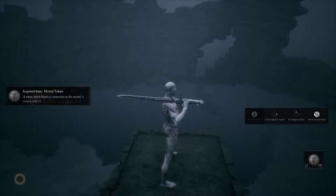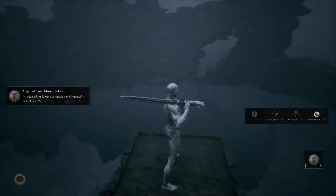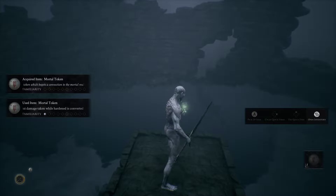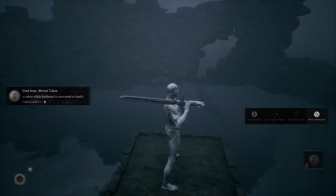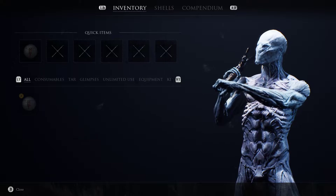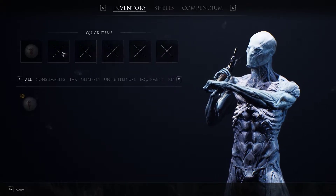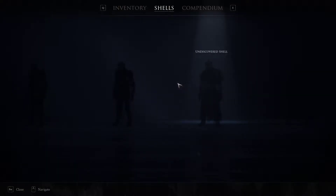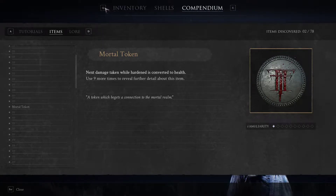What's this? Acquired item — mortal token. It gets a connection to the mortal realm. Cycle to the item, use it. Damage taken while Harden is converted to health. Open inventory. Quick items. Shells — ooh, they're like suits of armor. Here's the description of the things you find.